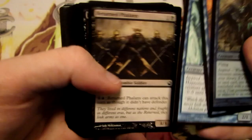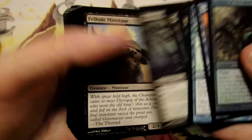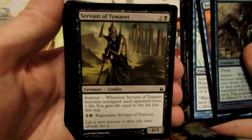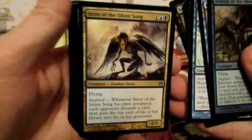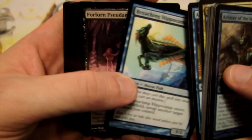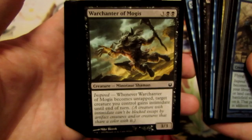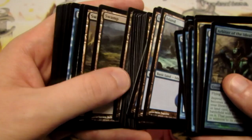We have two Return Flanks, a Shipwreck Singer, Black Oak of Odunos, a Felhide Minotaur, Servant of Timeret, Siren of the Silent Song — which is actually probably one of my favorite uncommons from Born of the Gods — Aerie Worshippers, Preaching Hippocamp, Forlorn Sudama, Insatiable Harpy, Sphinx's Disciple, War Chanter of Mogus, and Horizon Scholar. And we have our Basic Lands, which we'll take a look at the land count in a second.